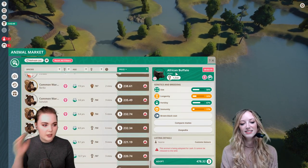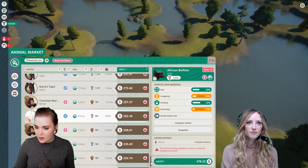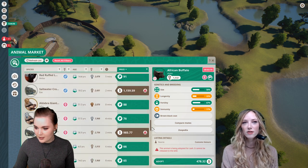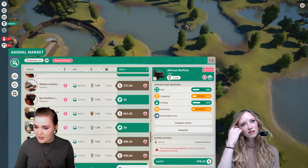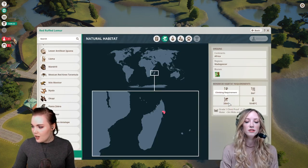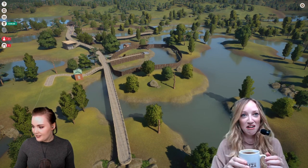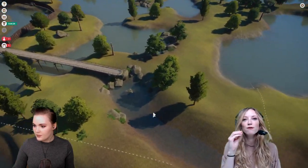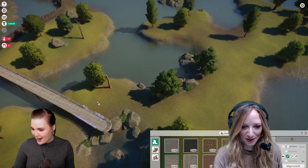Shall we introduce another creature to our roster? Yes! We've got flamingos and crocodiles — do we need more than one crocodile? The crocodiles are quite expensive and we're currently losing money. Maybe we could have some lemurs? The red ruffed lemurs look quite fun and they add verticality — things to climb on. But they need at least 20 meters of climbing stuff. Also, quokkas! They're so cute and smiley.